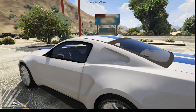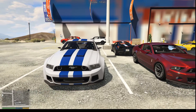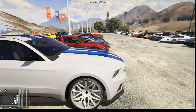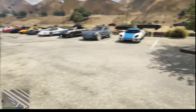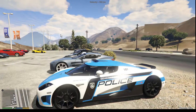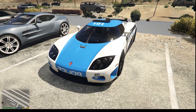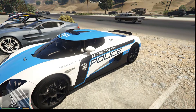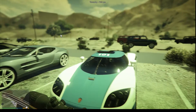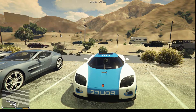Next to that is another Shelby Mustang — same car but it looks wider, so I'm guessing this is from the Need for Speed movie. And across from that, next to that is the Koenigsegg CCX in police livery from Seacrest County — I think from a Need for Speed game, I could be wrong.